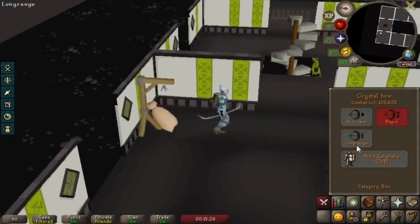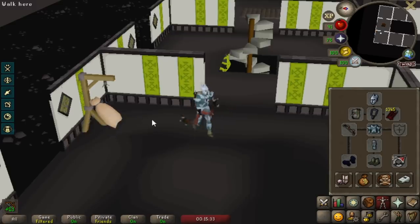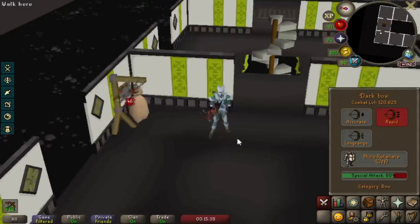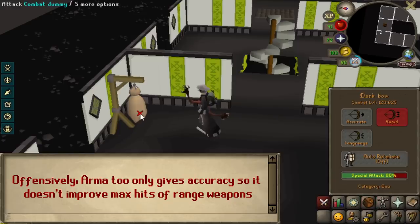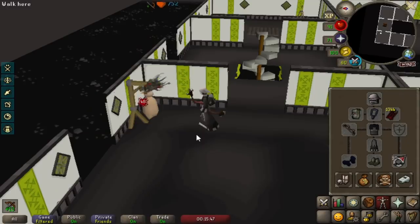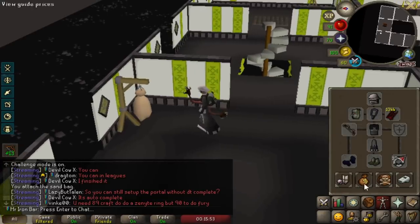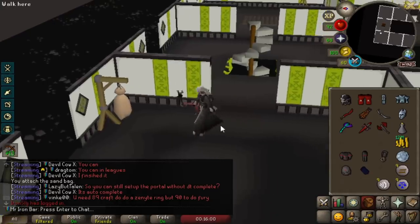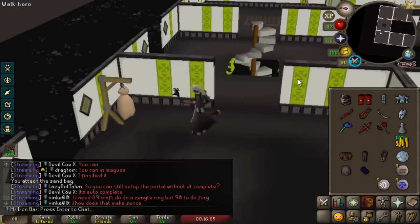Let's do some testing with the Dark Bow — let me show you how much of a difference it would be if I didn't have Void. Crystal Armor does not do anything to the max hits of the Dark Bow: 46-46. Now we bring the Void — we should be hitting the cap of 48-48. It caps at 48-48, that's just the nature of the Dark Bow. However, it still increases my chance to reach the max hit more often, so I'll hit 40-48 slightly more often. That's really nice.